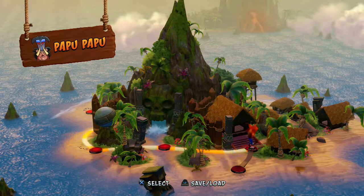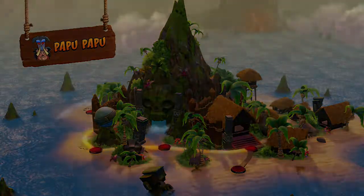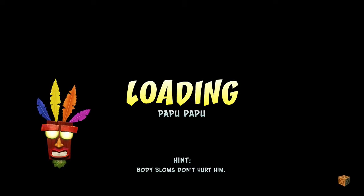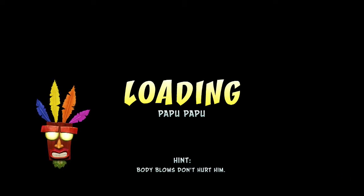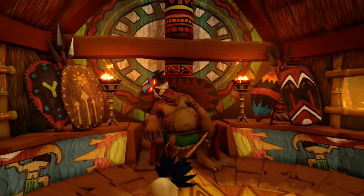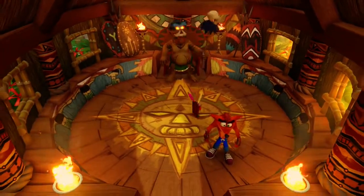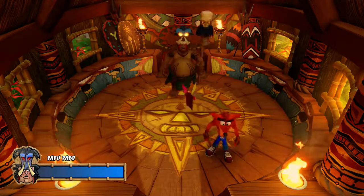So now we are going to be facing the first boss of the game. His name is Papu Papu. How should we defeat him? It gives us a hint: body blows don't hurt him, which means we can't spin him. Alright, so there he is — he's the leader of the tribesfolk. He's going to wake up from his throne and notice we're there.